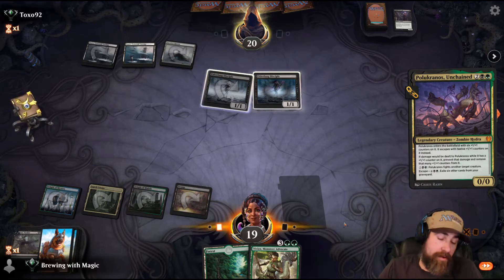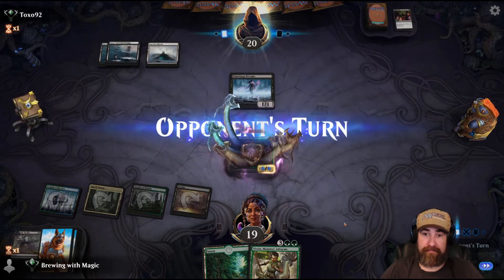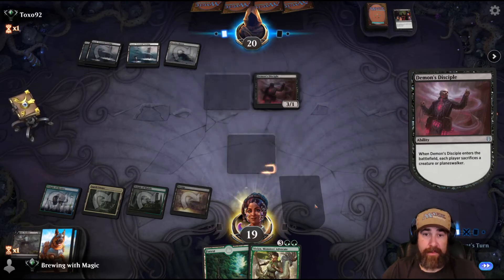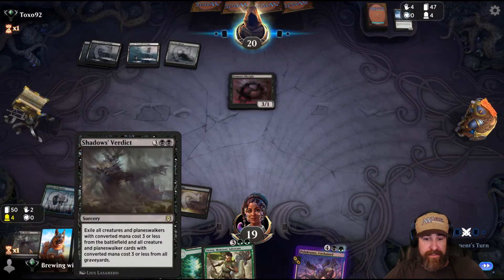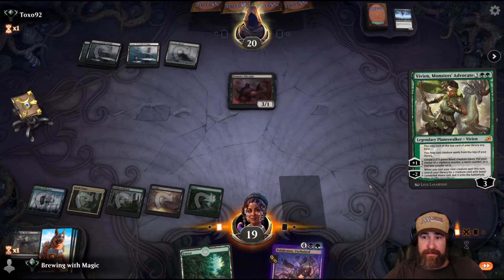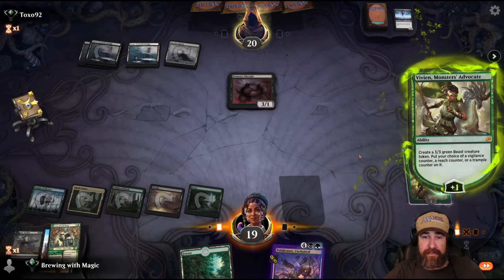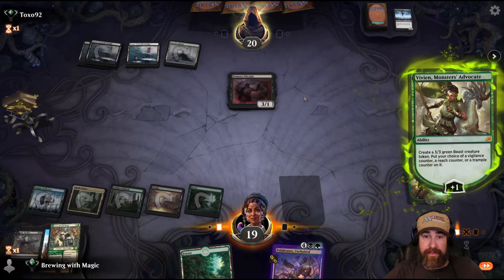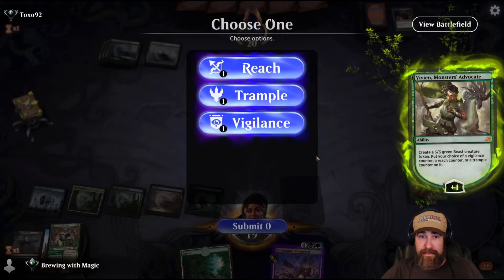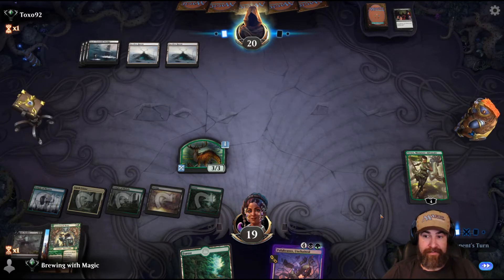Do they have another way to make us discard - do we get to take a break from destroying our hand? I don't think Shadow's Verdict is doing much so that's going bye-bye. Their top end I believe is Tagrid - that's what I'm worried about. We're going to throw this on the Pelakka, pass the turn. Next turn, if they don't have a way to rip cards out of our hand, we get to go for Vivian. They Village Rites their Elderflame Discipline - maybe they need some juice now. Demon's Discipline - there you go. At least I get to use my Vivian, and Pelakka can come back out soon. Land, Vivian. We don't think they're running Rankle, but just in case we'll give this Reach.